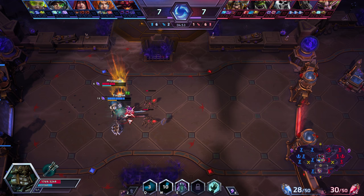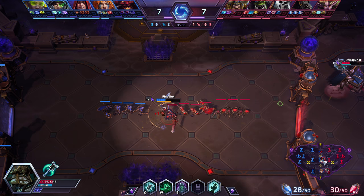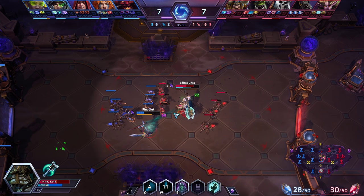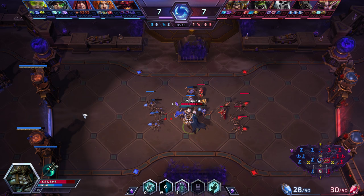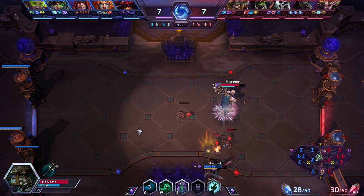I now have Hopelessness so my Drain Hope range is increased. This is a trade I'm willing to take — I can still hit her with Q, which pressures her. They're fighting in the middle so I want to make sure she can't join. I Q her and bring her down and now she has to go back. Even though Sonya is a big lane bully, I'm winning the lane.